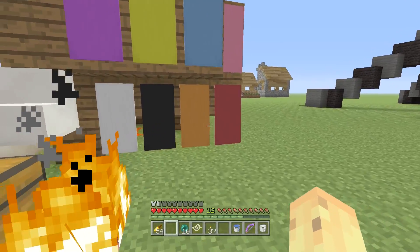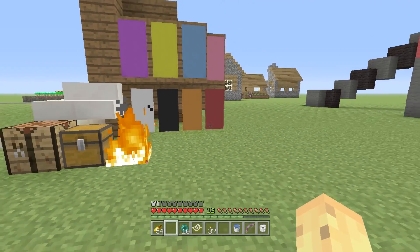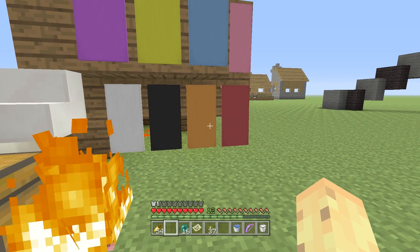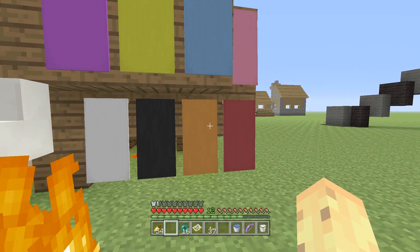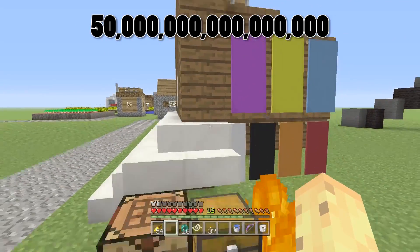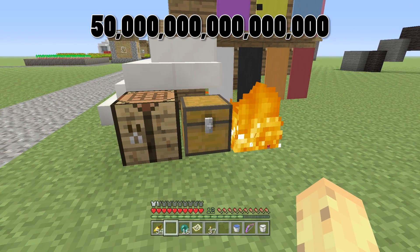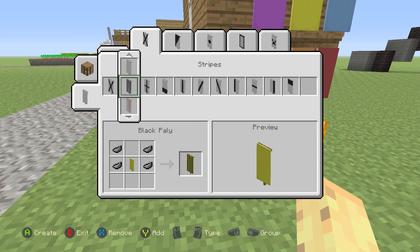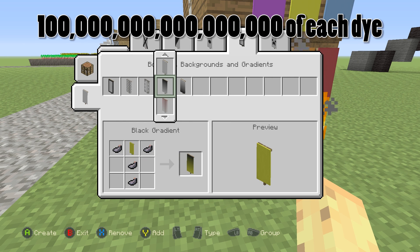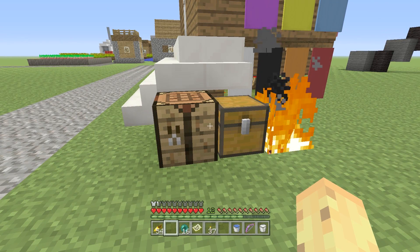So yeah, 809 quadrillion unique banners — pretty crazy number, but it gets crazier when you try to work out how you'd even go about making them. If your life goal is to make that many, the first thing you're going to want to do is get all of the dyes and all of the wool you need. Let's start with just the dyes. To make 809 quadrillion banners, you're going to need about 50 quadrillion of each dye — because there are 16 different colors of dye — actually more than 50 quadrillion, let's say 2 dyes on average per layer, giving a nice convenient figure of 100 quadrillion of each dye.